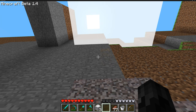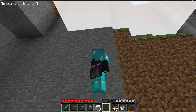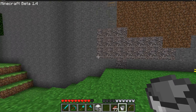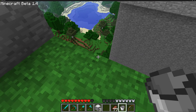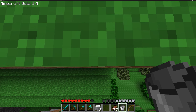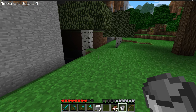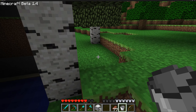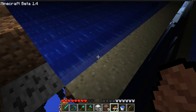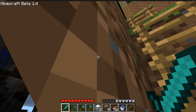They also made it so wheat will grow faster. I want to get some water in that little pond. There's the ladder. I'll go get some water and bring it up here. Sheep were also changed — sheep can now spawn with brown or pink wool. If we find a pink sheep that would be awesome, but the odds are really really low.